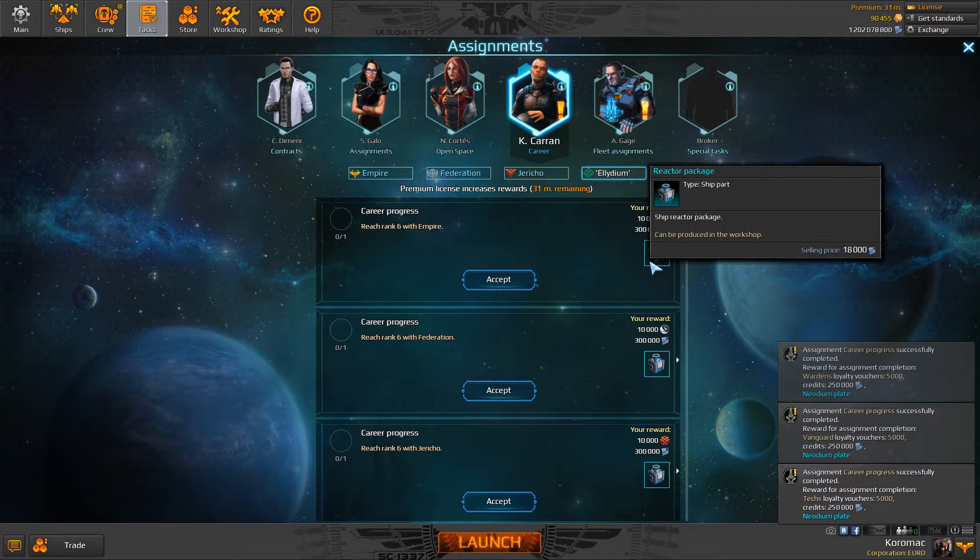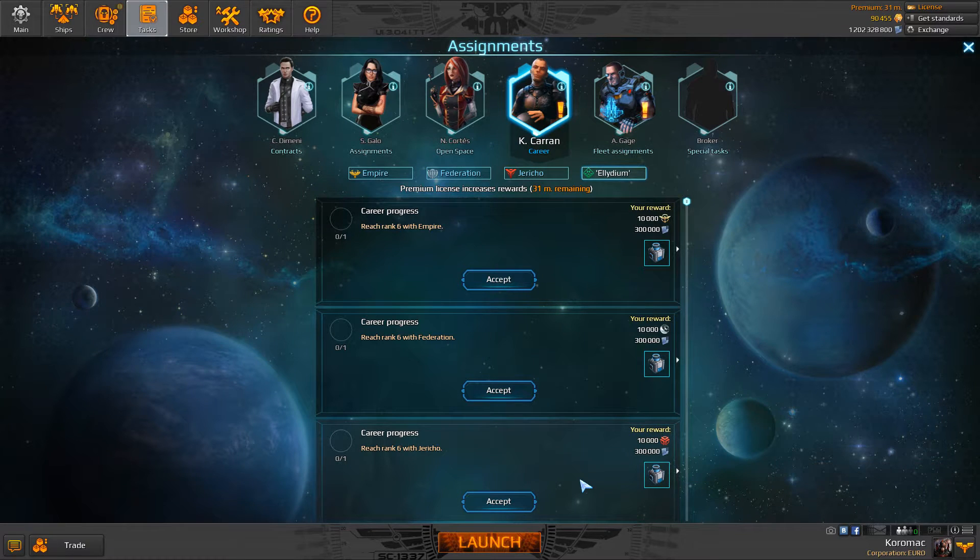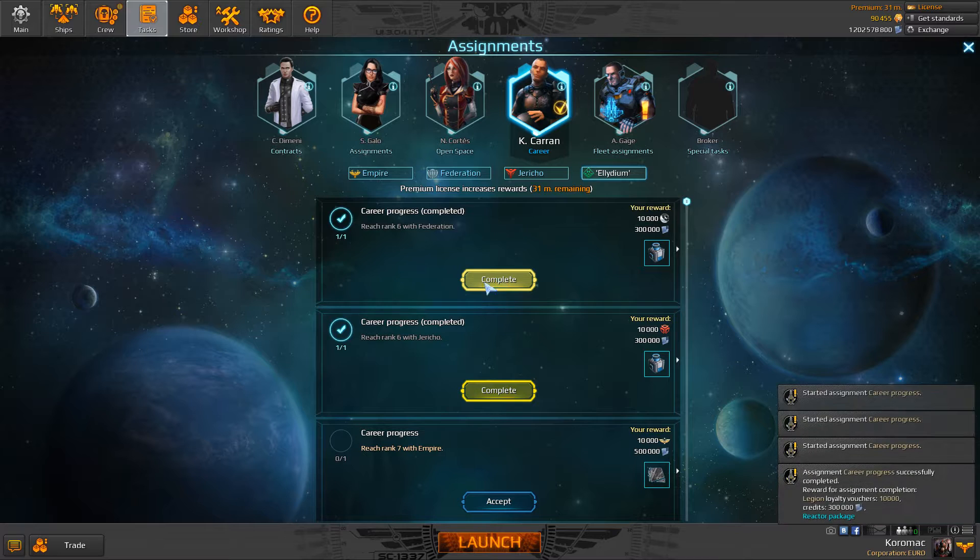Now we have rank 6 and we got a Reactor Package: 300,000 credits and 10,000 multi-vouchers of a special faction. Now we're gonna complete those.